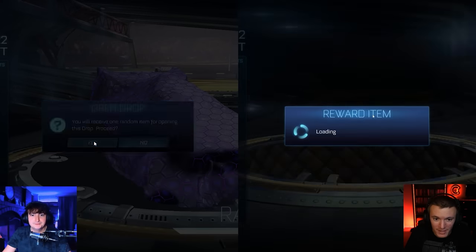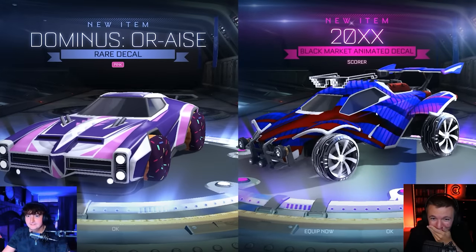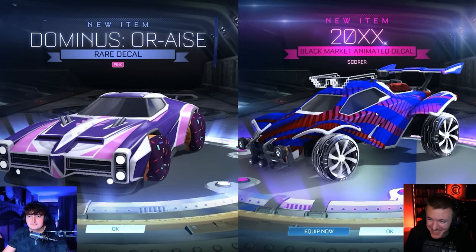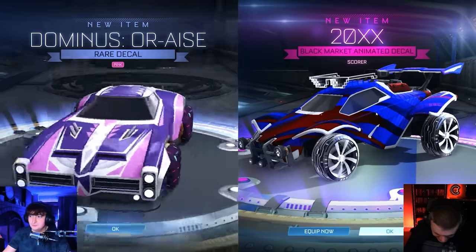Three, two, one — we both double points. Let's see who gets the better deal. I got a certified black market. What'd you get? It's painted. That's good. It's also rare.